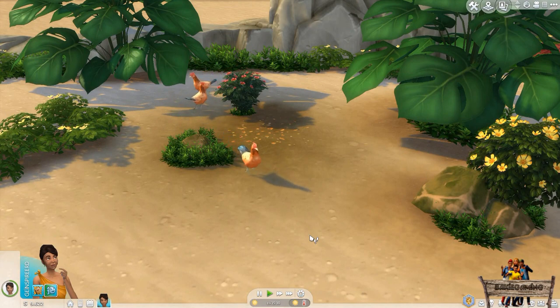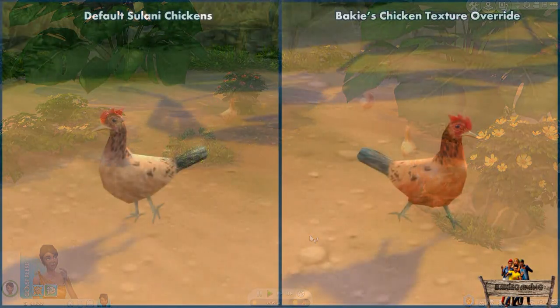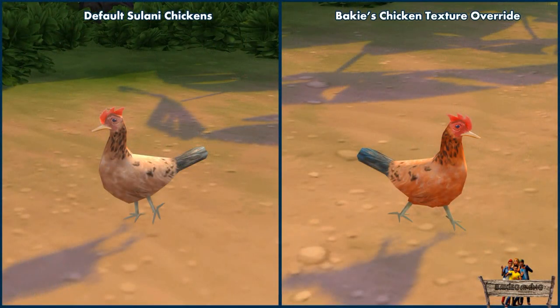Looking at the chickens in this video you might have noticed their colors are a bit different than those on Sulani. Here's an image where on the left side you'll see a default colored chicken, and on the right side my chicken texture override, which gives them more vibrant colors. This texture override works both for the chickens on Sulani and for the placeable chickens mod, and is only downloadable by clicking the link in the video description here on YouTube.